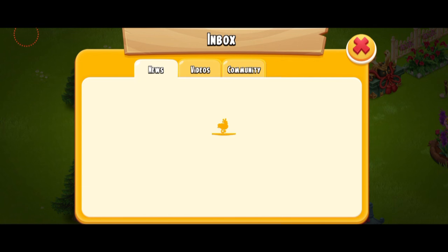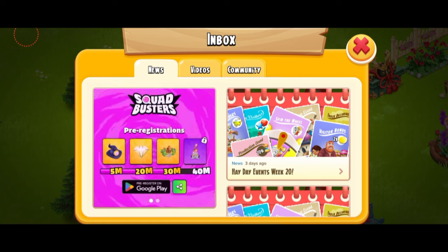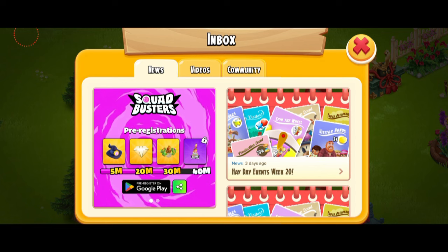This caught me off guard, but basically they've updated their thresholds and now for 40 million pre-registrations — hopefully that's going to be the final goal — we're going to get a cake decoration with Squad Busters written on it. I think that's going to be very exciting. If you still haven't pre-registered the game, make sure you do. We have to do 10 million more, and I'll be putting the link in the description.